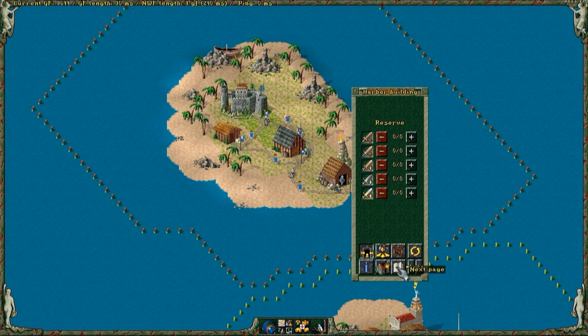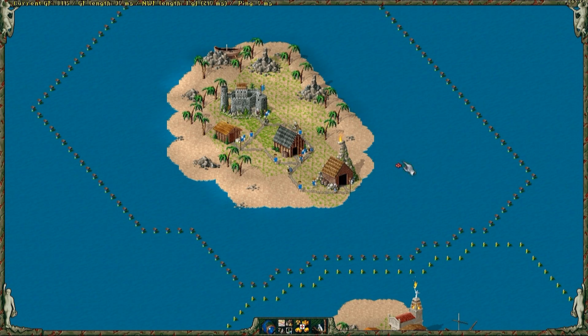Now select the harbor and select expedition. The icon will turn green.